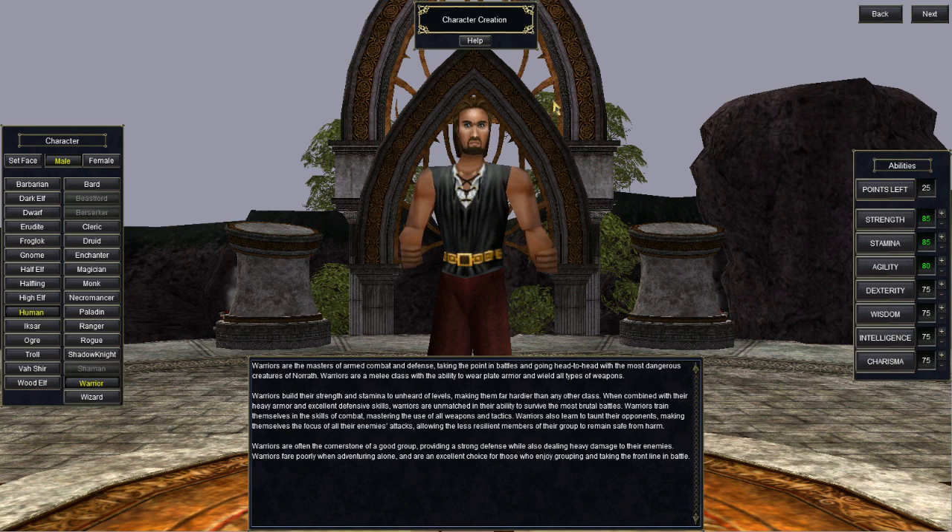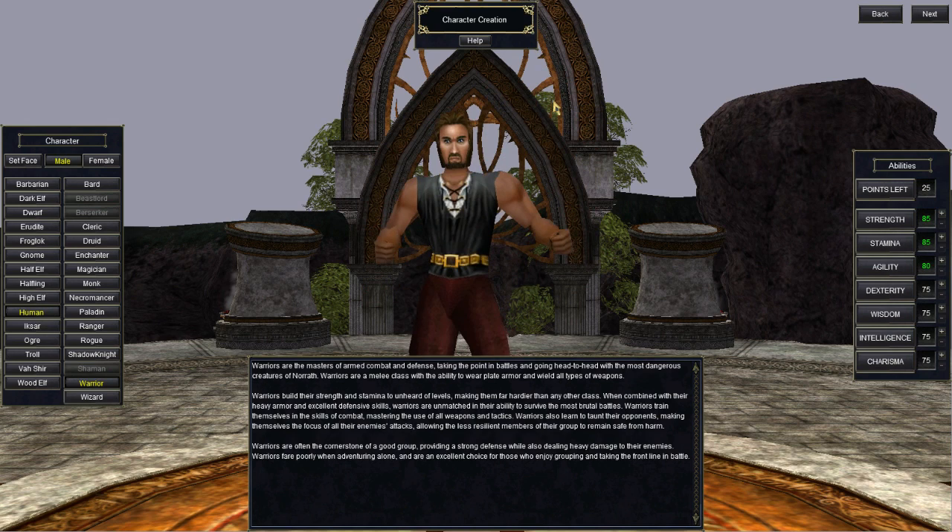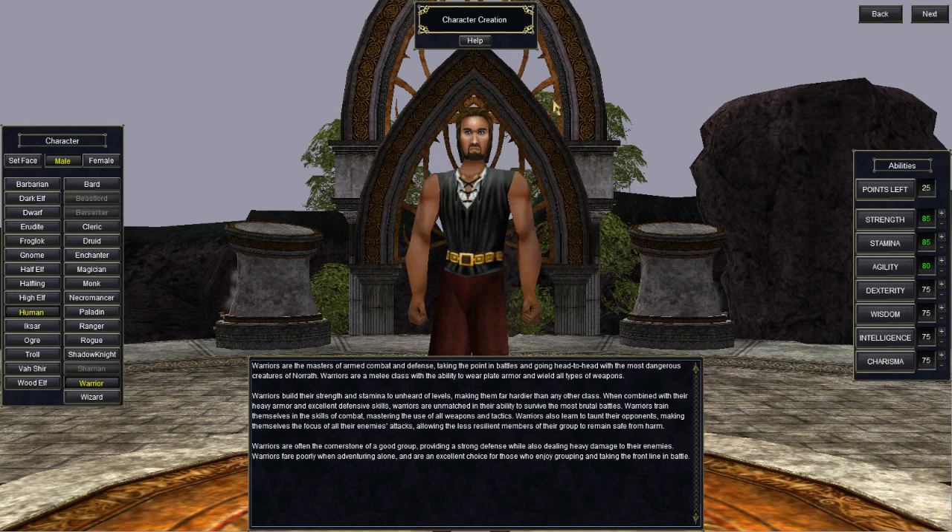Here we are at character creation. You have no money, no equipment, no friends, or anything on the server. The first thing you can do is create your character. For your very first character, the question is not which class or race to play — the question is where. Location is the most important thing. Starting near East Commons is very important because East Commons is the primary location for player commerce. There is no auction house in Project 1999. If you want to buy or sell items to or from players, you have to actually interact with them in the tunnel in East Commons.